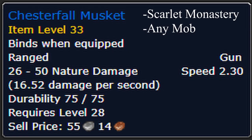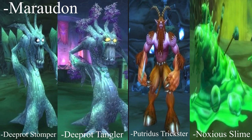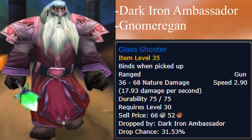The Chesterfall Musket can be found in the Scarlet Monastery, dropped by any mob. The Iron Weaver is another sought-after 20-29 PvP twink gun. It has a chance to drop in Maraudon off the Deep Rot Stompers and Tanglers, Putridist Tricksters, and the Noxious Slime. It can also be farmed from Cask, a rare mob in Desolace.